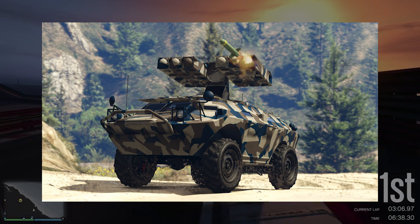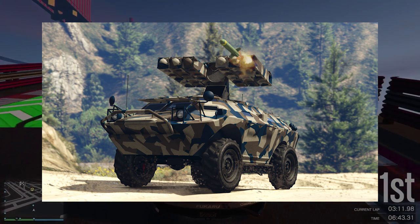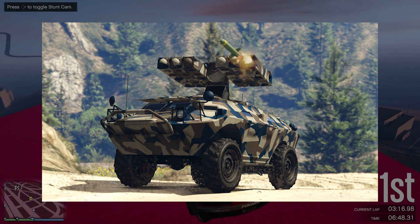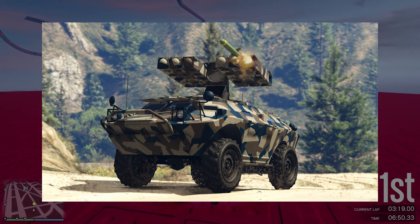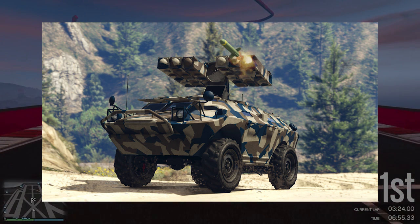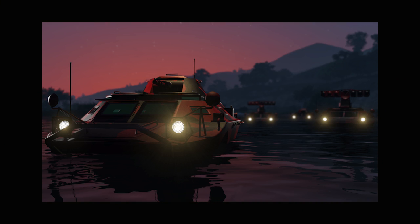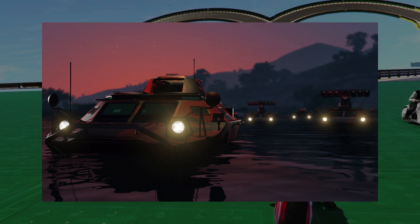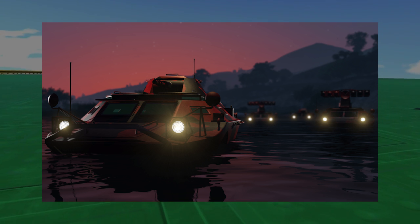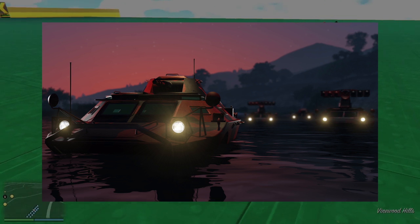This looks like the third official vehicle we'll be getting. According to Rockstar's released information, it can operate on land and water, so it's an all-terrain vehicle with some nice rockets on top. We'll have to see how those work in the game. Interestingly, the next image shows them in the water, but this close-up doesn't have the same rocket setup on top, so we might be able to change the weapon on top, or it could be a separate vehicle. I believe we'll be able to change the weapon on top.